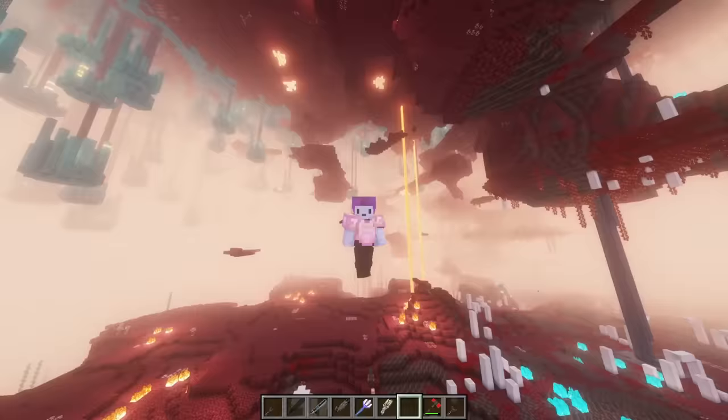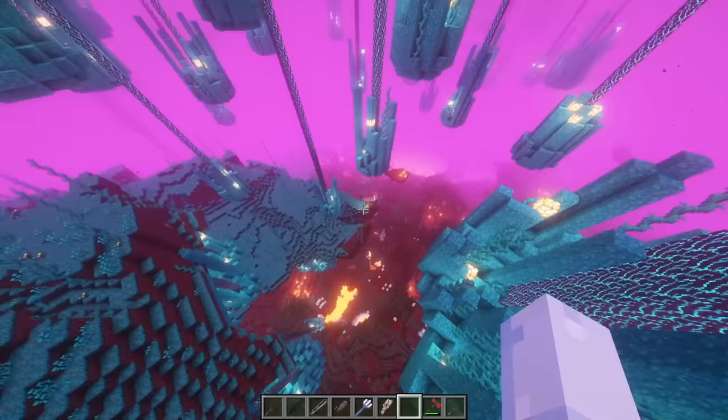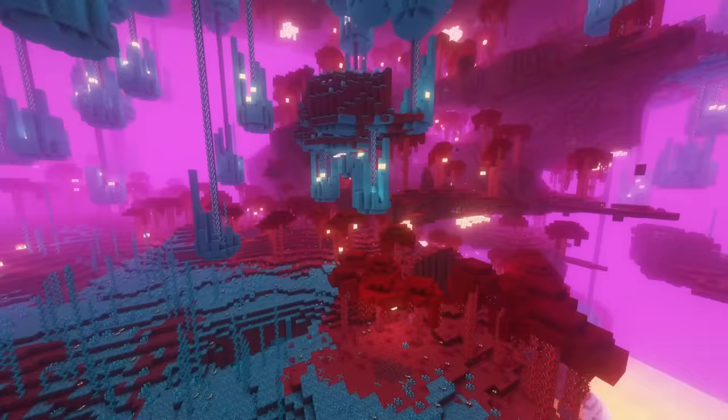Look at this. Why doesn't Minecraft have this? I made the advance of a strange biome. What does that mean? Look at the trees — they're upside down. They look sick, this is so cool. Why is this not a thing? Look at it compared to the red. That's so dope, dude.